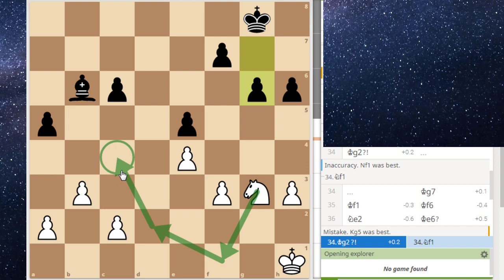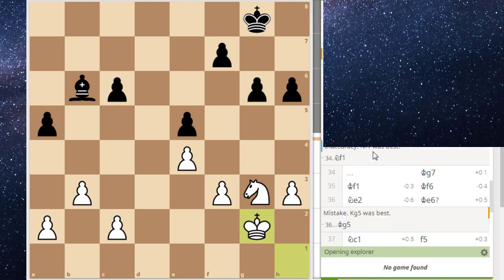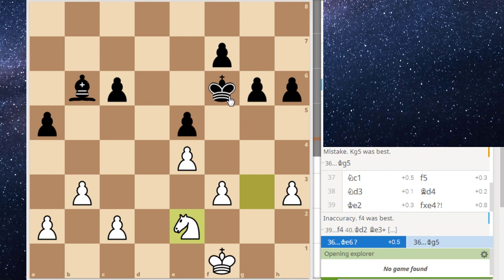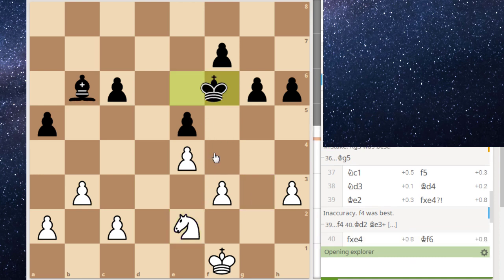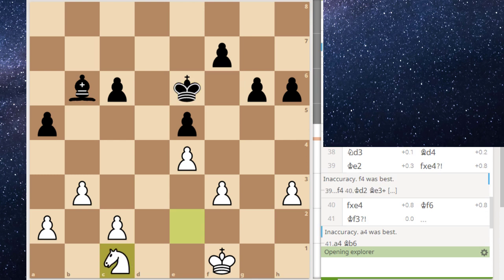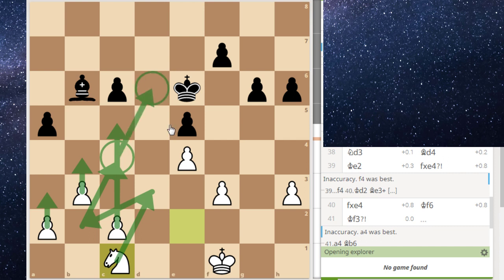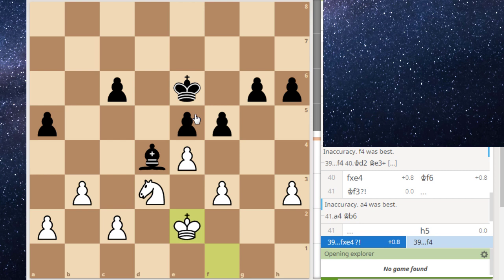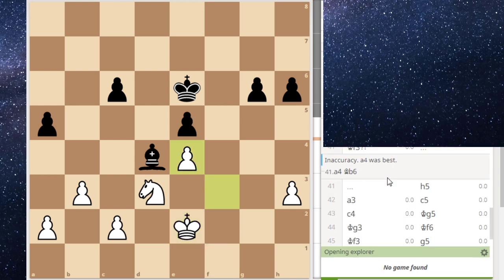I play knight g3 looking to go to f5, e3, and c4 — but this is too slow because after queen f6 he's immediately threatening queen f2 with unstoppable mate on g1. So I play queen f3 offering a trade of queens. At this point we're pretty low on time. Queen g5, keeping on the dark squares, is actually a large advantage for him — he's going to eventually win a pawn. But instead he took, and after takes, g6, the rest of the game is kind of just me holding a strong defense.